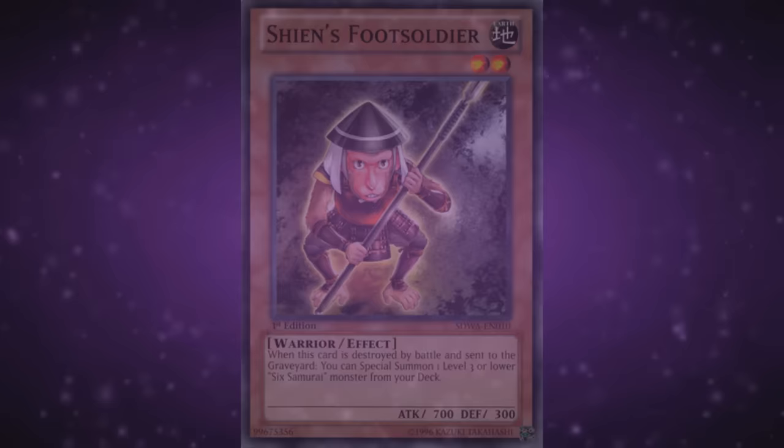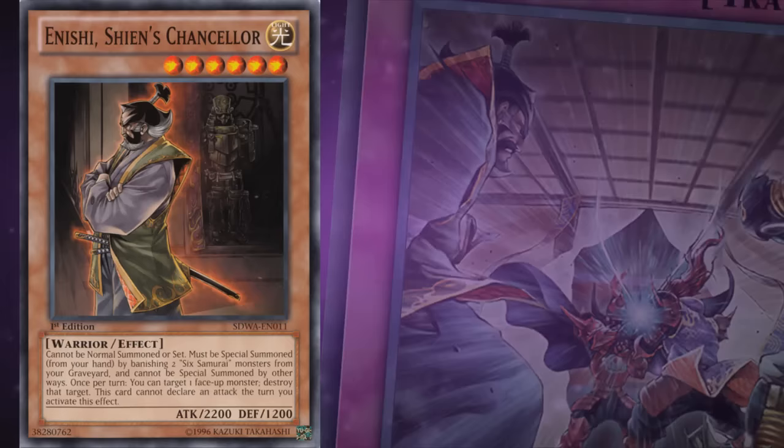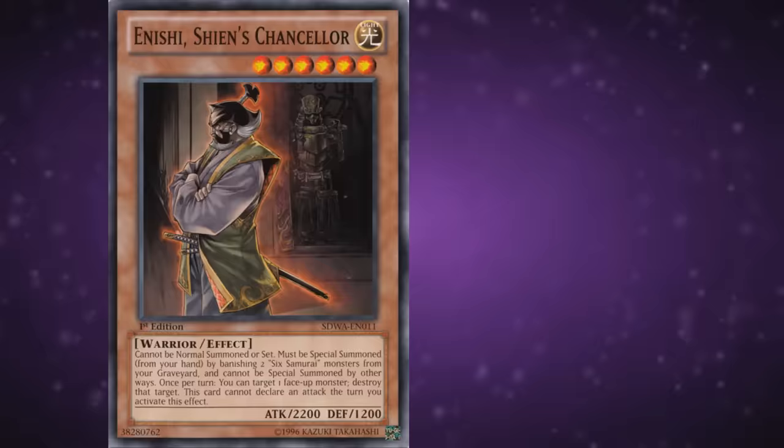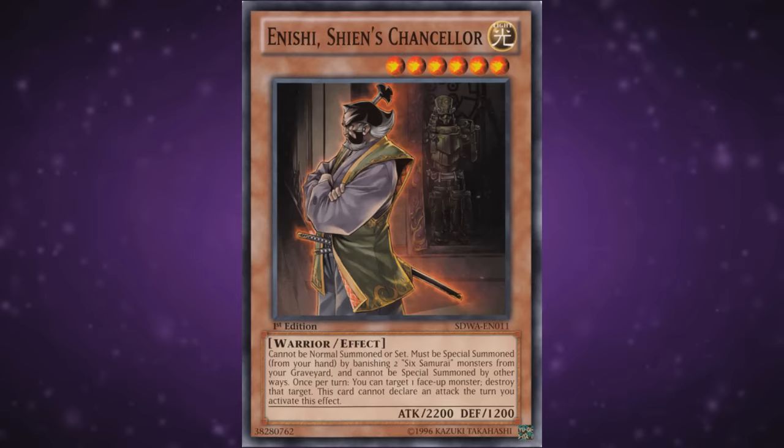Back to grumpy old guys, we have Enishi, Shien's Chancellor — also known as the guy you might remember from the left side of Evenly Matched. He's got 2200 attack and 1200 defense, cannot be normal summoned or set, and must be special summoned from your hand by banishing two Six Samurai monsters from your graveyard. Once per turn, you can target one face-up monster and destroy that target, but this card cannot attack the turn this effect is activated. This actually used to be a pretty valid monster to run as a comeback option, but not anymore — you'd be spending too many resources on a mediocre body and a piece of removal easily accessible by other means.